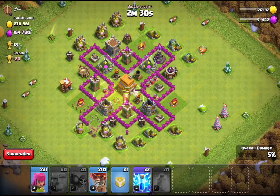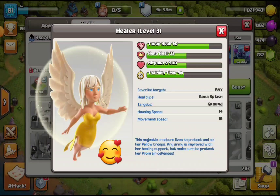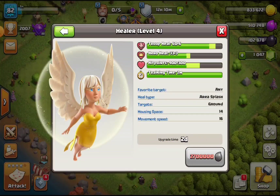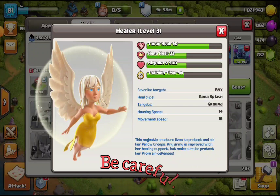We can prolong the life of all our ground units by using the healer unit. This flying fairy area-splash heals from a bit of distance. The higher its level, the more healing it does. However, you need to be quite careful when you choose to use a healer, for several reasons.